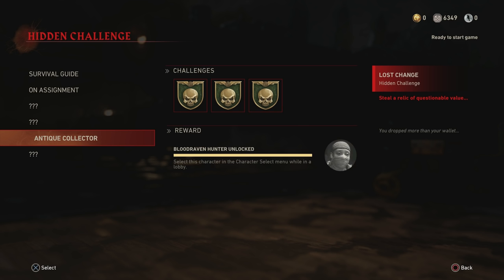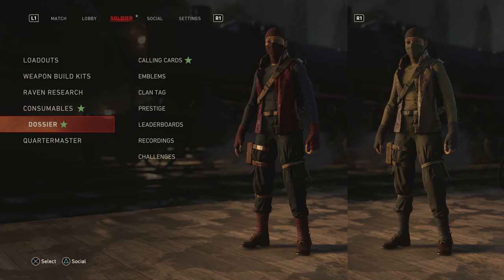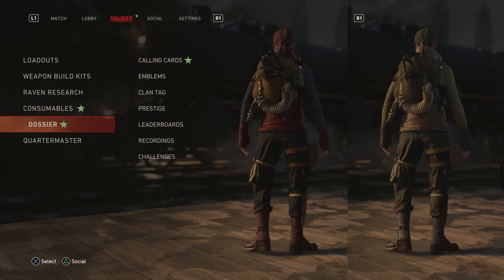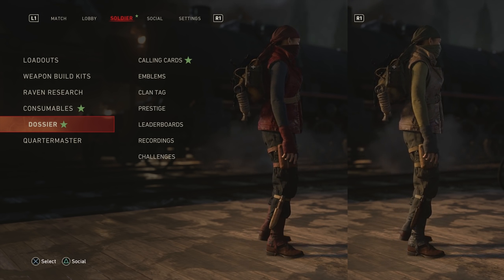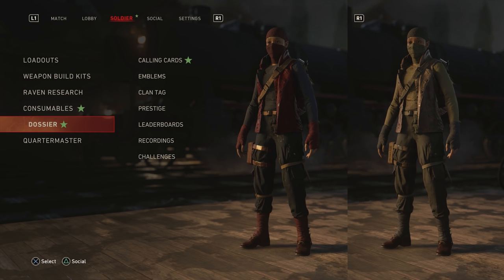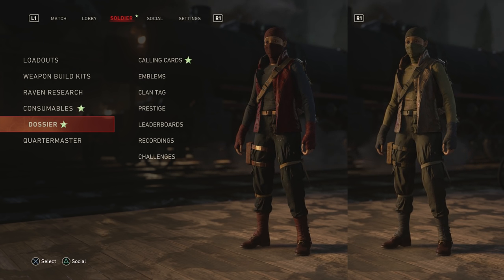Getting all three of these parts from the treasure zombies can be extremely time consuming — we spent a lot of time working on this trying to figure out the spawn rates of these treasure zombies. We did figure that out, but we found out that yes, this could take a very long time. There is sort of a shortcut we found that will definitely help. Here's a side-by-side view of the regular Hunter you earn on Final Reich — it has that brown look on the right — and the new Blood Raven outfit is on the left.